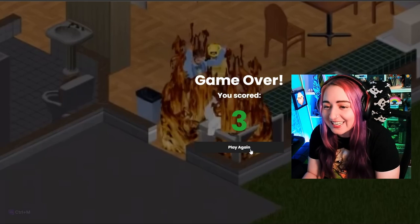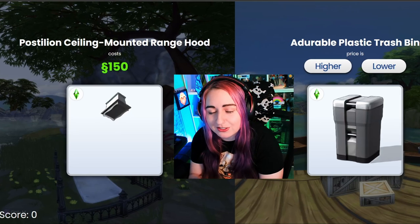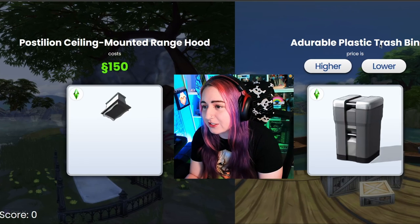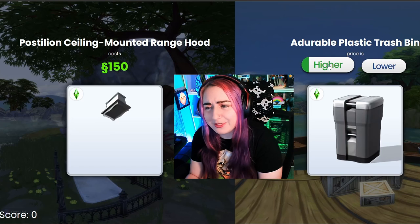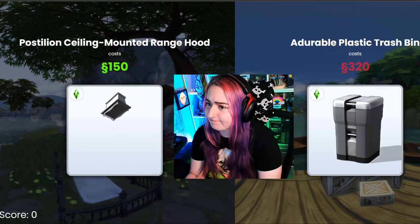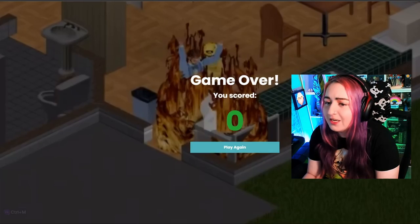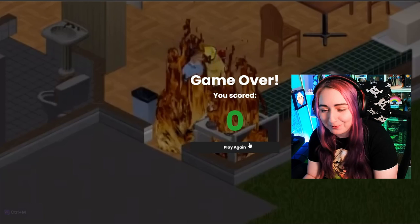Alright, let's try that again. Second time's the charm, right? Postillion Ceiling Mounted Range Hood versus a durable plastic trash bin. Those are gonna be close, I'm not sure. I think the bin's gotta be lower. This will not be real. Really? There's no way. There's no way. Okay, whatever. Moving on.